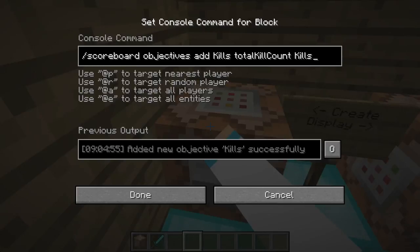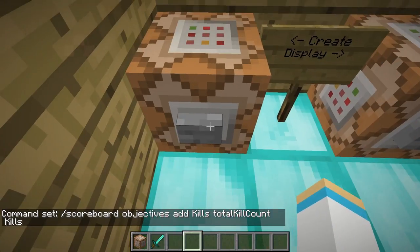Slash scoreboard objectives add kills — or whatever you want to actually call it. This is the criteria, which means what you're counting for. And this is the display name. I told you guys in the intro that I was doing total kill count, and it keeps track of players or mobs that you kill. All you have to do is click done.